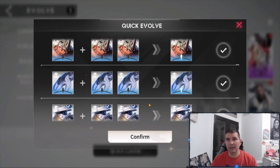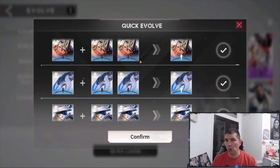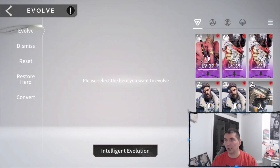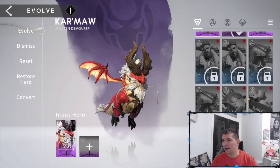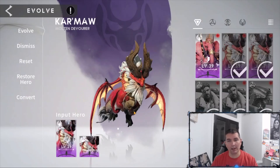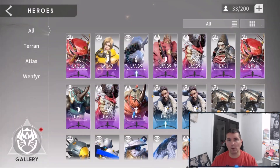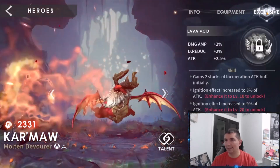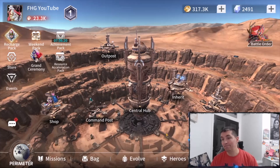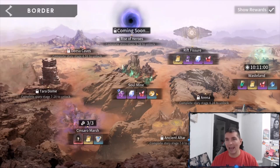Looking at the evolve system — we can do quick evolve, and with the blues adding up, taking three copies of a hero gives you a little diamond indicator showing they've been promoted to elite plus status. I'm not sure if you can combine duplicates further — it says it contains an immortal hero. I'll need to do more research on exactly how to build heroes, as getting unlocked after a hero reaches mythic plus requires more investigation.